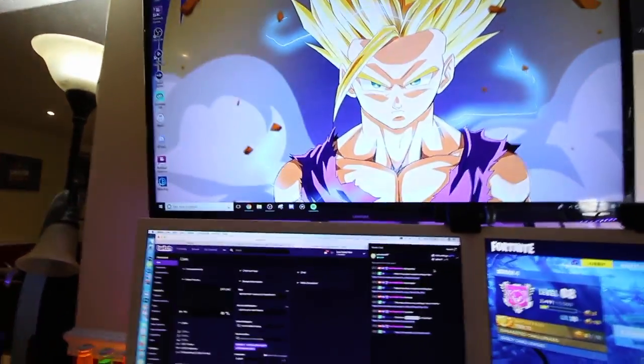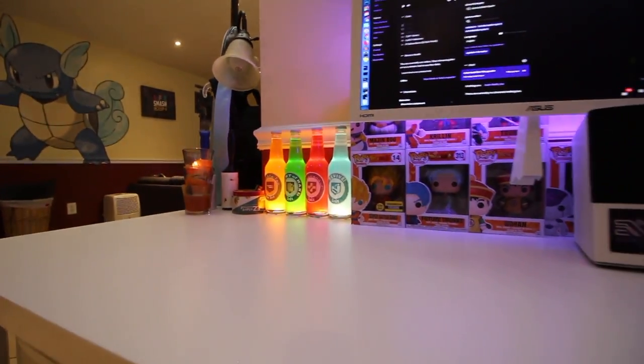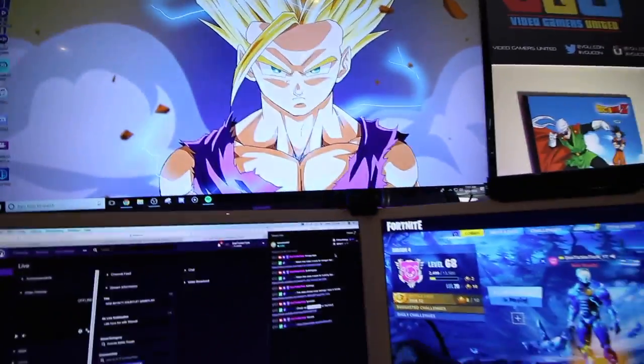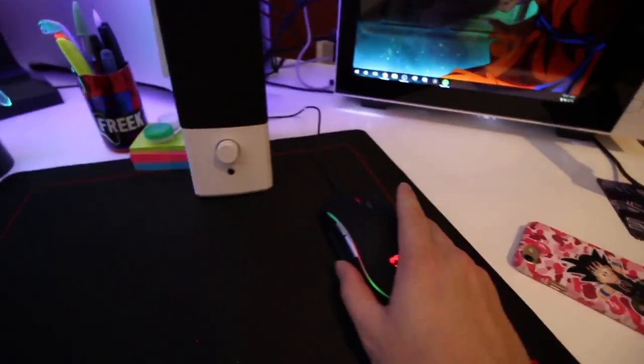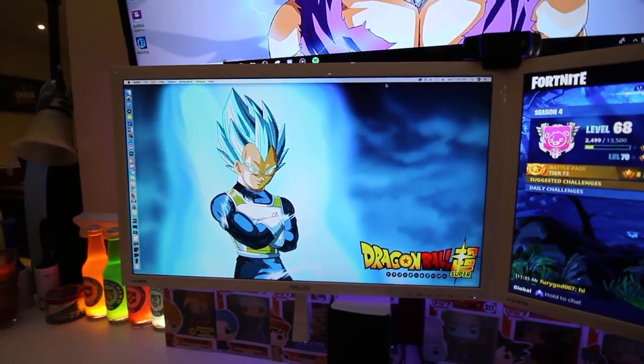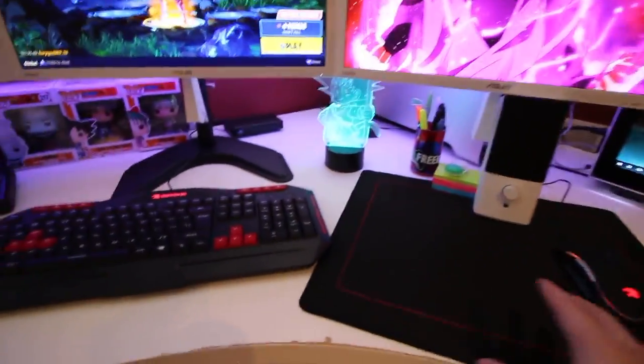A lot of people are probably asking how do you control two computers with one mouse and one keyboard. I actually have a USB switch underneath here, next to the light switch for the perks from Call of Duty Zombies. If you push it you can hear a sound — that sound is the USB switch moving this mouse and keyboard from one computer over to the other. So if I ever want to switch and work on different things, all I have to do is push a button. It's very easy and it keeps a very clean desk setup without needing two mice and two keyboards.